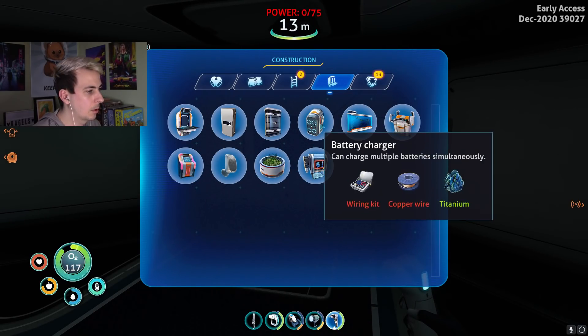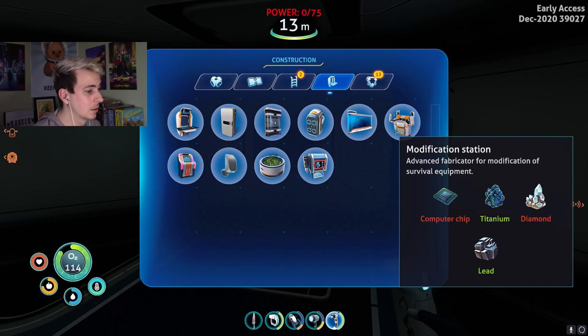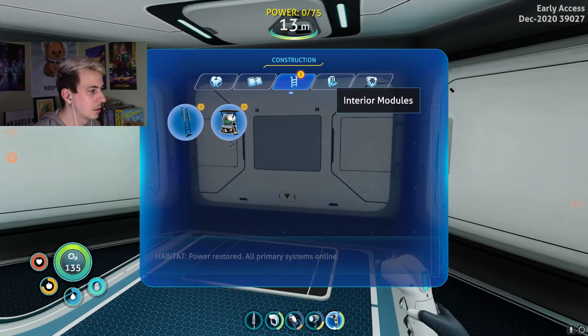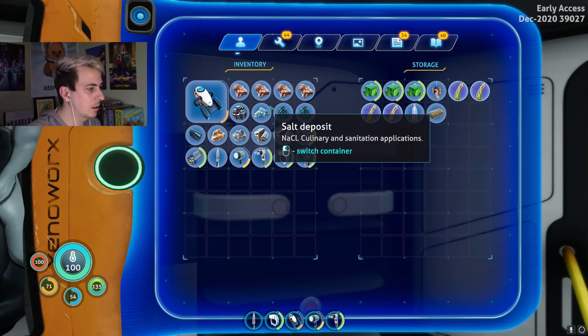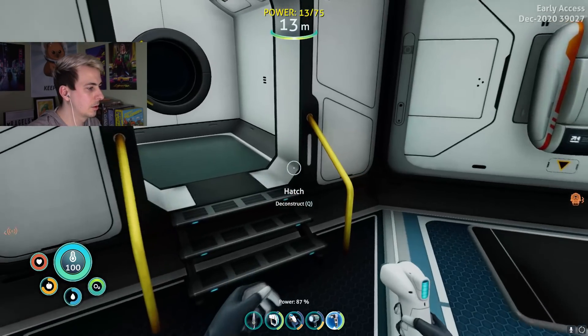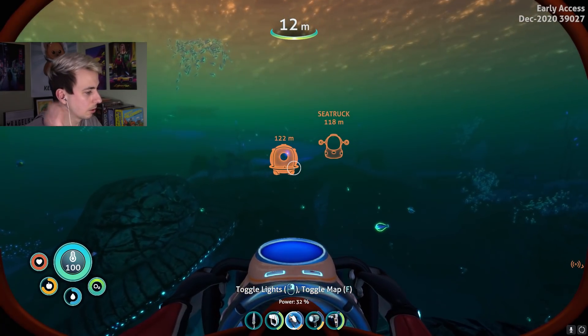Battery charger: copper wire, wiring kit. Jukebox — computer chip, diamond. We need to get diamond. We got power! Fiber mesh, copper wire, wiring kit. It's interesting that the ion cubes have a charge meter on them. We're doing that just so we can have room to bring everything over here.